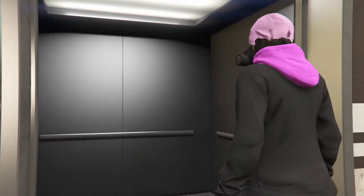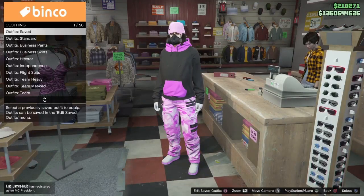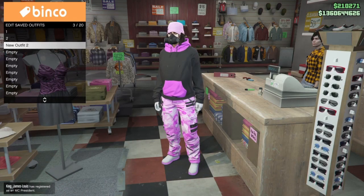It also glitches the hair out, which is really cool. If you just want to have the hair glitched out by itself you can just add or remove an earpiece, and then save that at the clothing store or at Ammu-Nation.